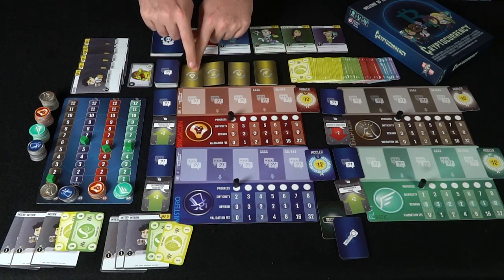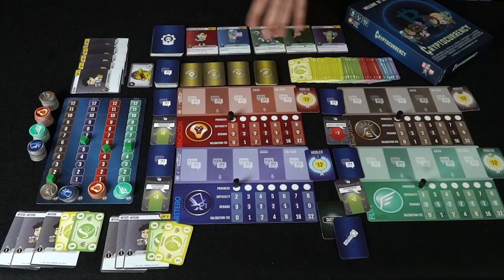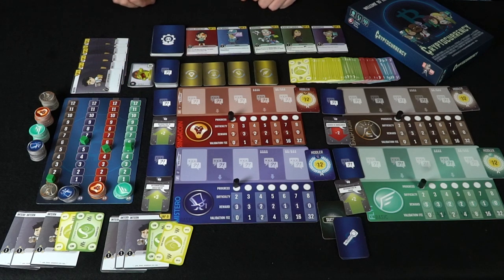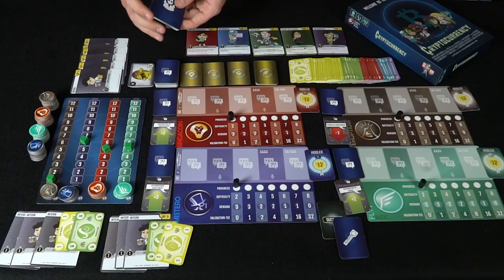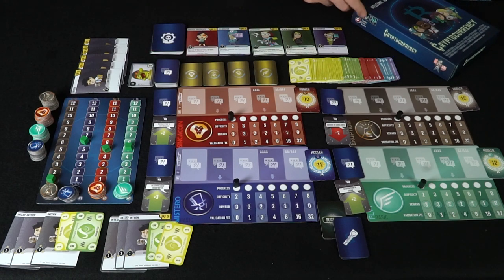You shuffle the deck and deal out three face-down validation cards showing different coin types used for validations. You set aside all the currency so players can see it, and you have your debt cards as well. Finally, you have five workers face-up that you can purchase from the top of the deck, with the rest of the deck shuffled beside it. That's pretty much all you need for the setup of Cryptocurrency.